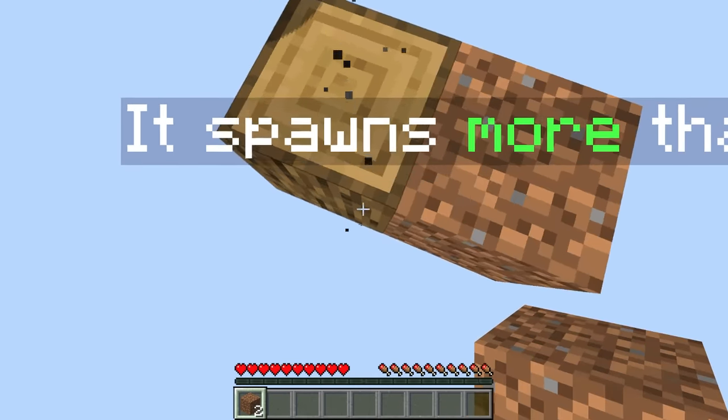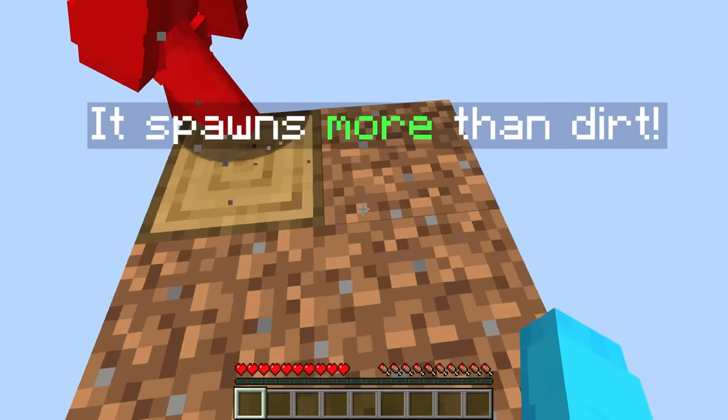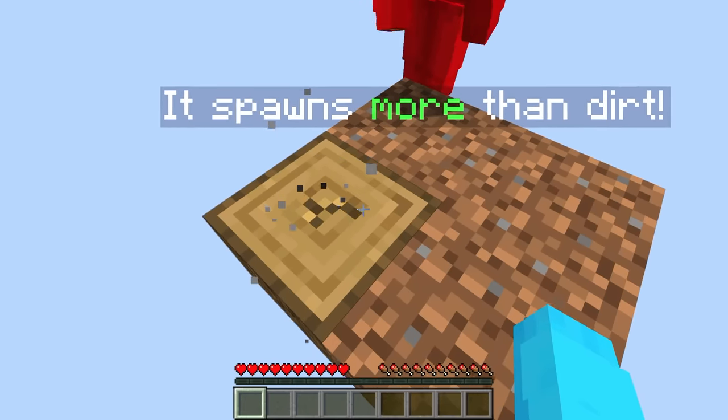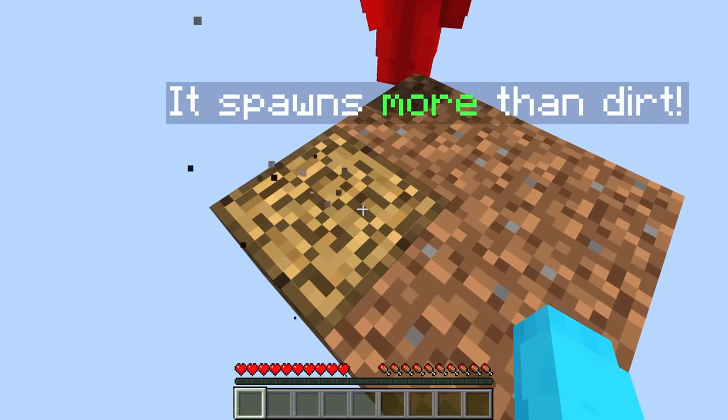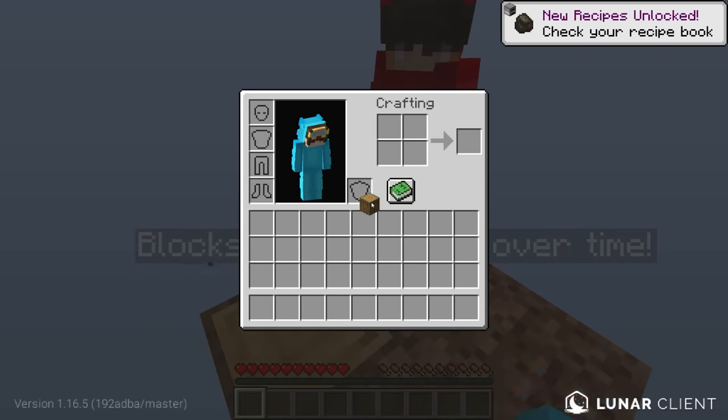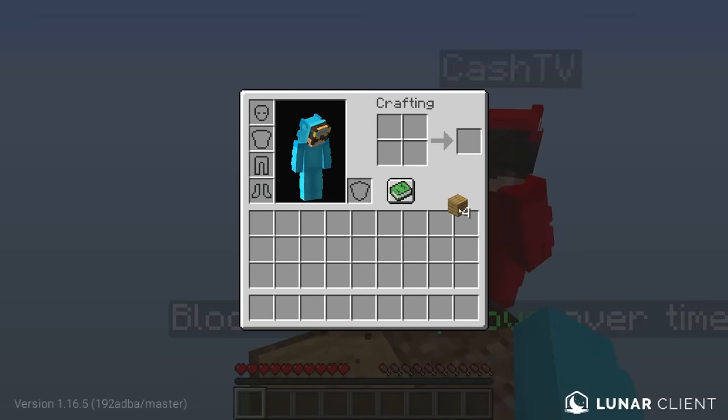Now I have three dirt, so let me build around it just so that we have more of a platform. There we go, that's way better. And we got an oak wood block now, which means we have even more blocks. Let me make this oak wood log into oak planks.